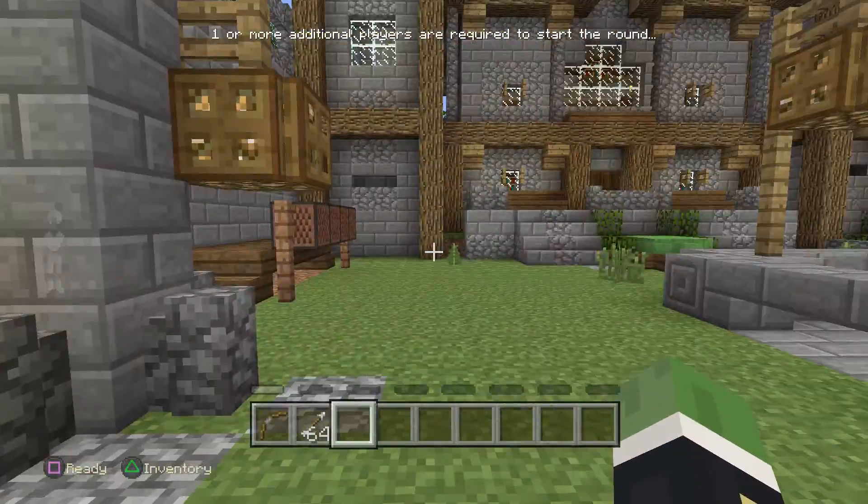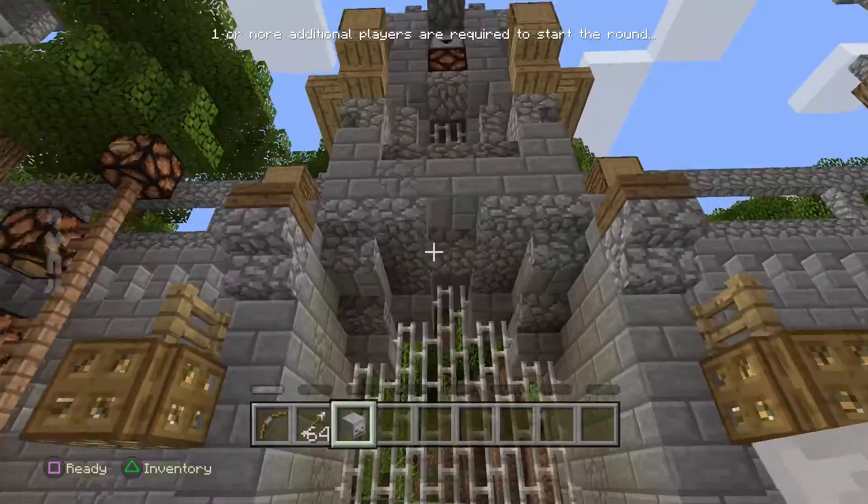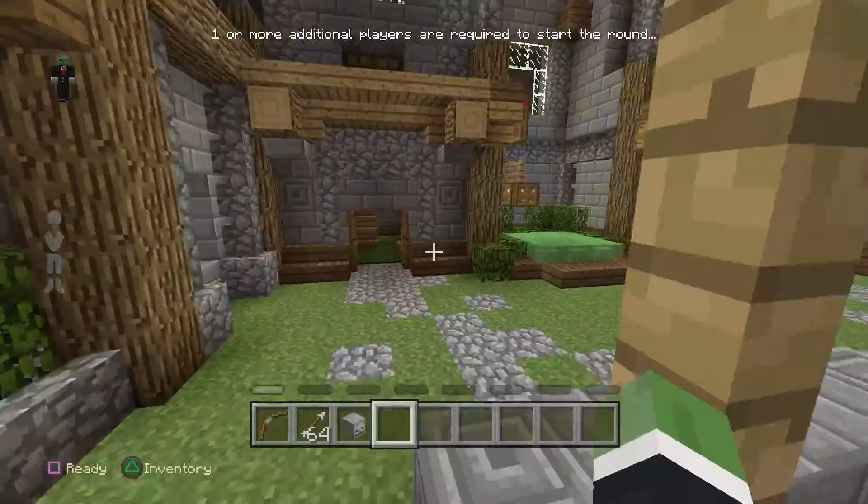The first one is easy — just press this button right here and it will drop a skeleton head. If you keep pressing it, it will only give you six. I don't think it will give you any more. Now up here is where you're going to get the wither skeleton one.